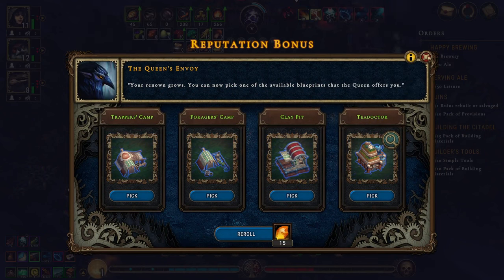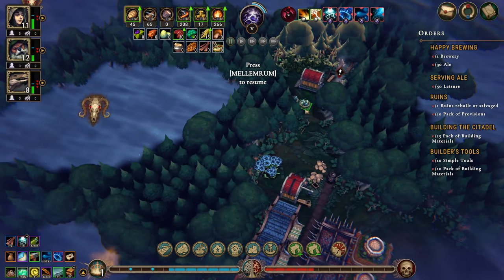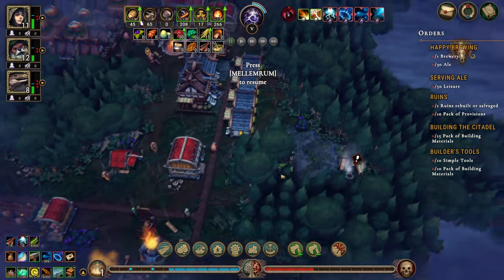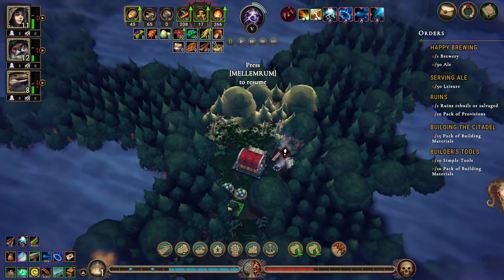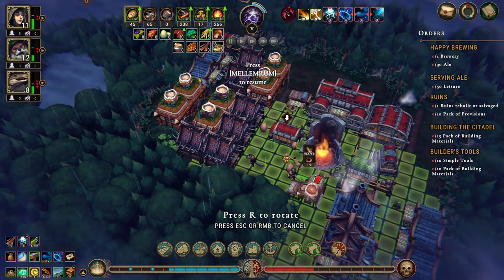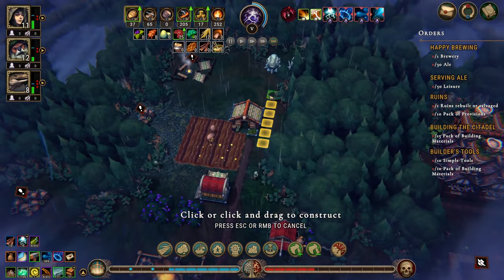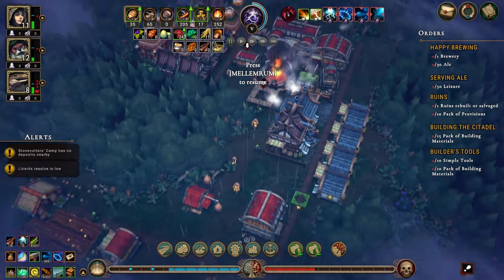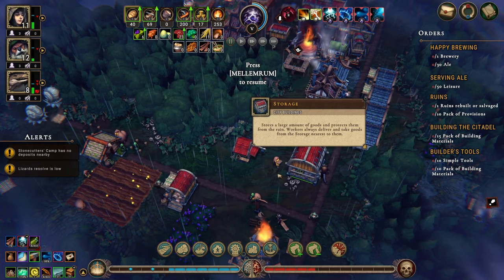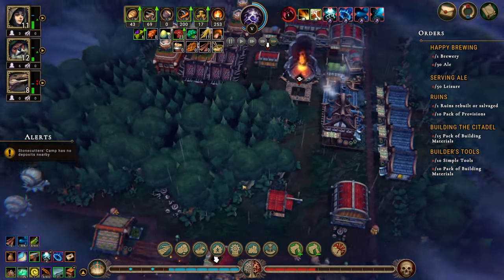The trappers camp is not bad. We have these two meat sources — that's a lot of meat. So the trappers camp could be well worthwhile. Let's build a trappers camp in here. We'll move it afterwards and put a path going out to those guys. We're chopping. We're at hostility 2 so let's get you and all of you out of there — that'll help.